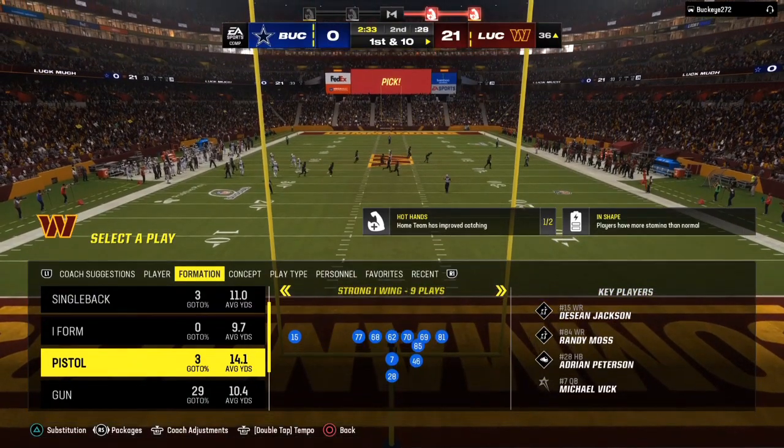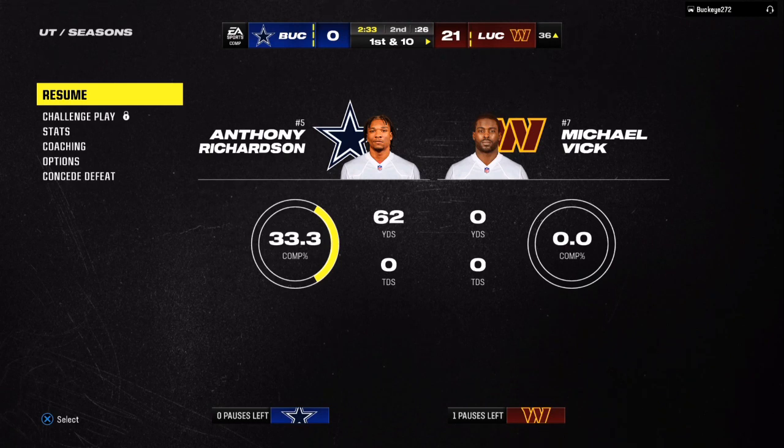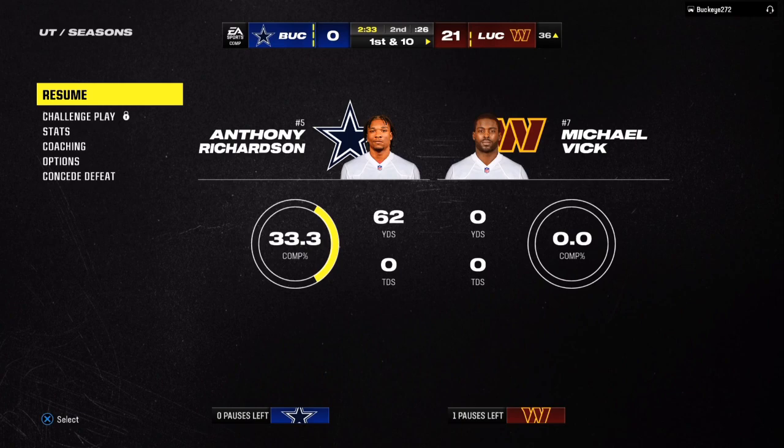Earlier in the video he was coming out in plays I wasn't familiar with. That's the reason why once we establish stopping the run, figure out the passes in it, we can make adjustments. Once they run gun bunch or gun bunch strong, keep that information in the back of your head. You know what adjustments to make and then dominate in Madden 24. Get glitchy with the ebook.